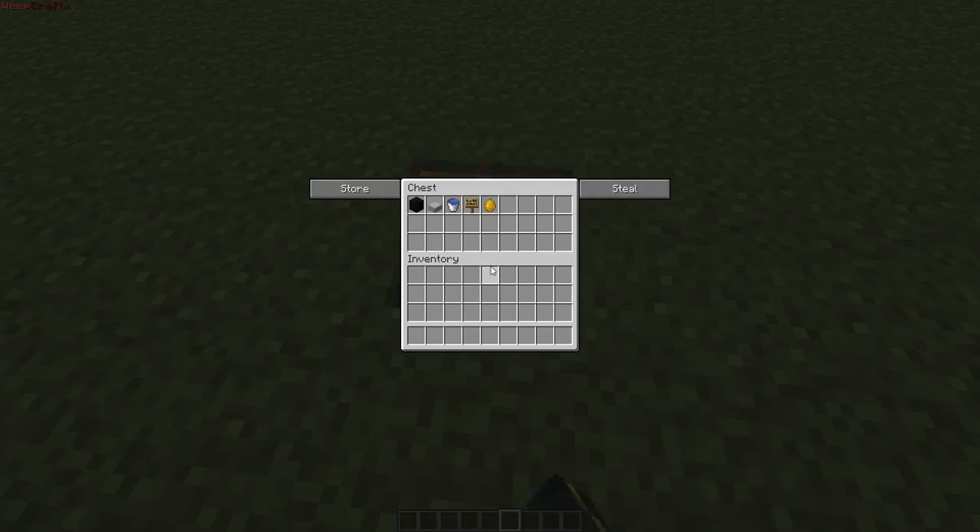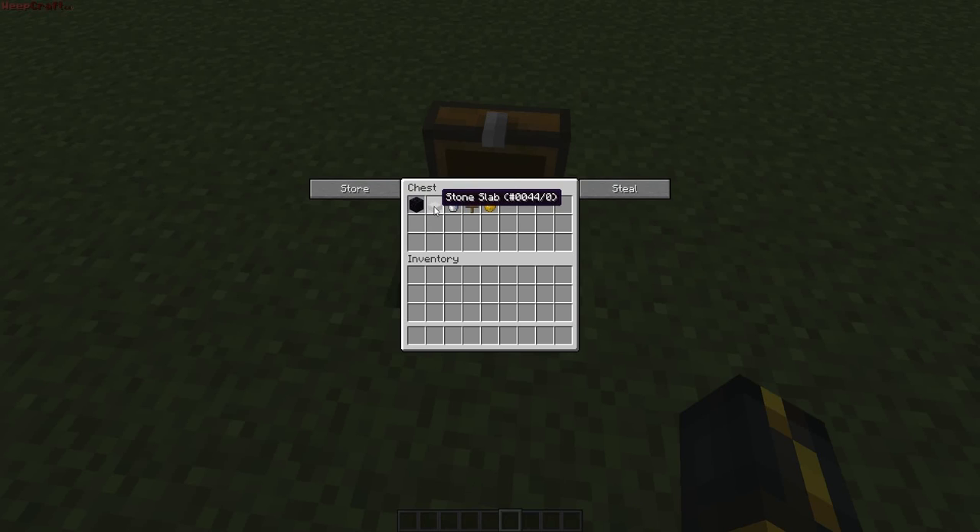Some of the things you're going to need: a building block — I'm going to be using obsidian — a stone slab, a water bucket, a sign, and you would need a blaze spawner, but I'm going to be showing you with a spawn blaze egg.